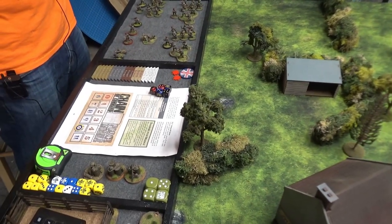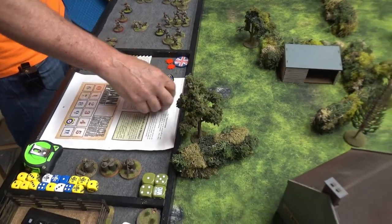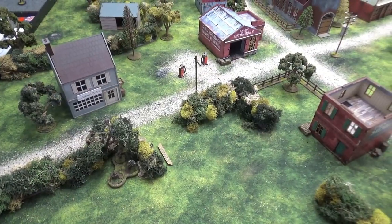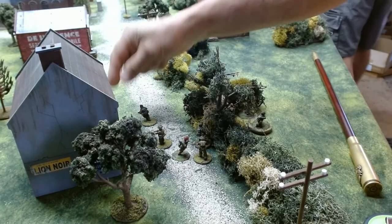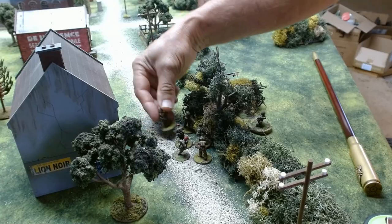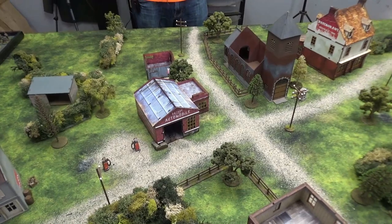Andre's first roll: one, two, four, one, three, four, six. Joe Thornhill's section came in on the far flank and went on overwatch. He tried to bring the two-inch mortar in and failed. With a pair of fours, he's not bringing any senior leaders in. So it's the German phase.